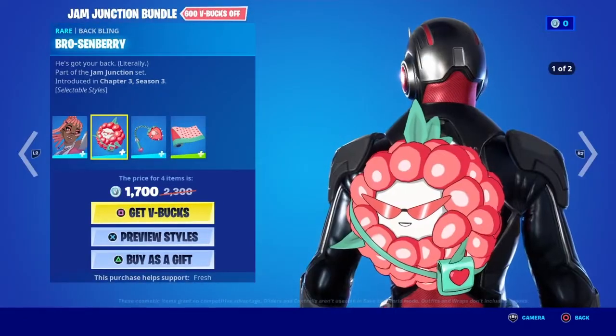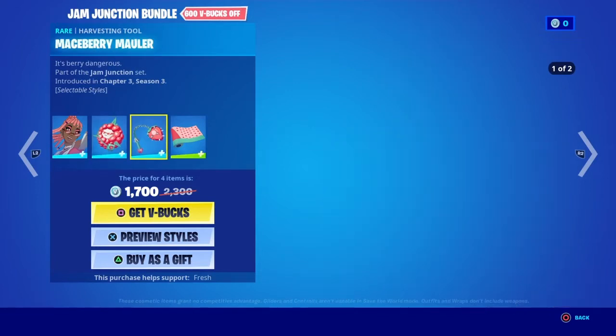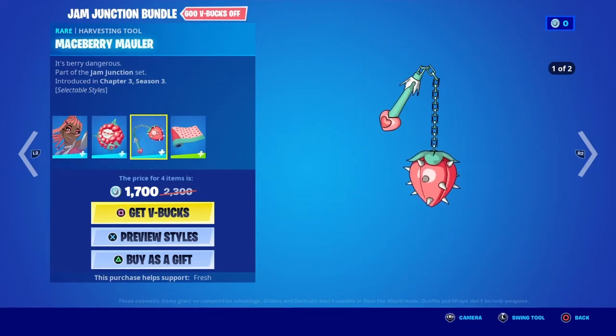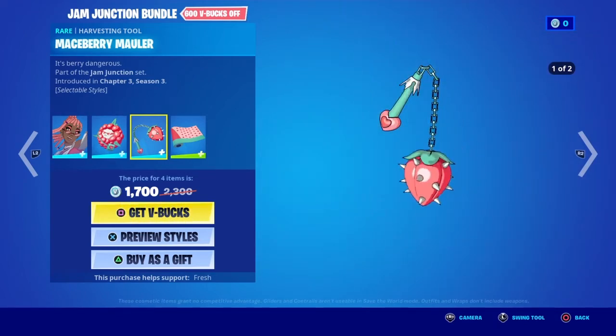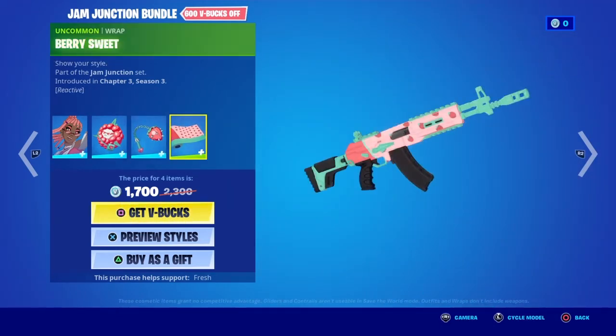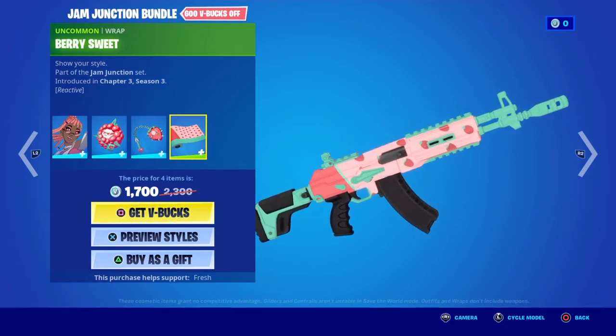She comes with the Bro Senseberry backbling, and then we have the Maceberry Muller pickaxe. It even has different splash effects — look at that splash effect. And then we have the Berry Sweet wrap, and it's reactive. I wonder what it's reactive to.